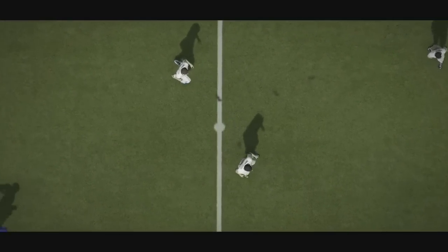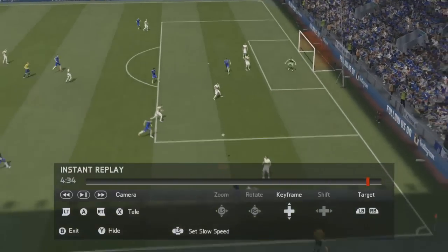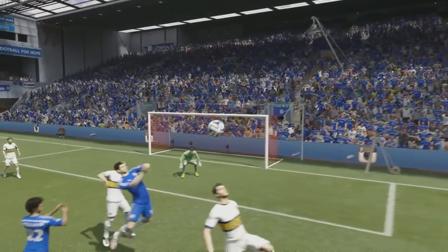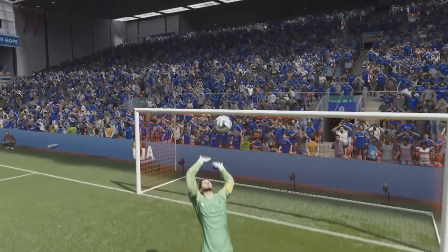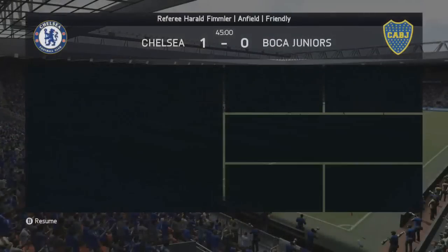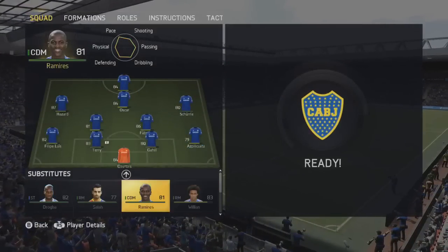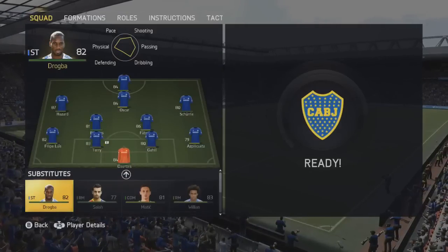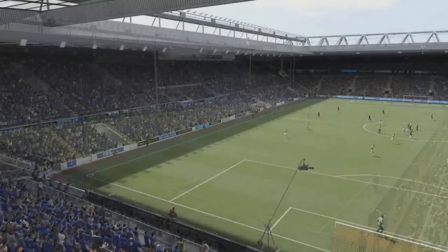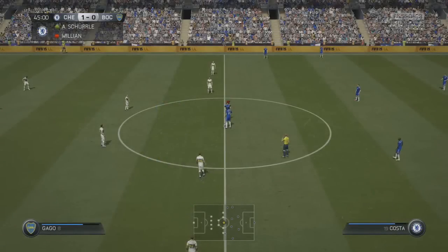Let's see if we can get an action replay — change the angle and have a look in slow motion. Great header from Diego Costa, headed towards that far bottom corner. The keeper gets the good first save, not enough on it, then reacts again to jump up and palm it away. Really good. We'll make the changes at half time — bringing Scherler on for Willian and Ramirez on for Matic, as we discussed as potential changes for the actual career mode. Not sure yet whether I want to sell Ramirez.